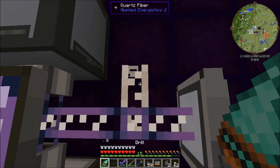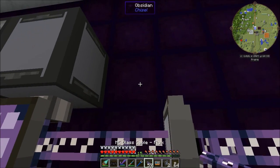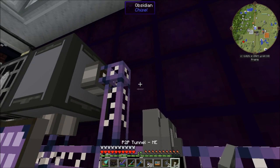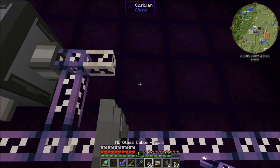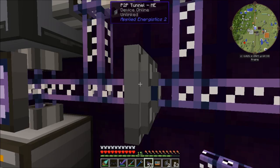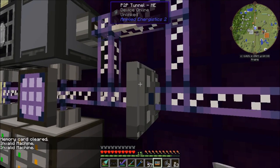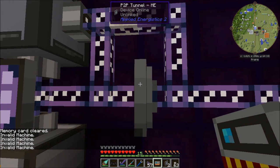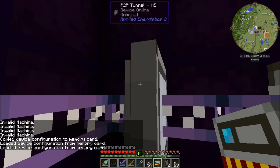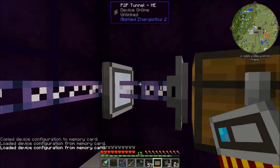Let's break this quartz fiber because this isn't working properly. We'll connect this up here, put a piece of quartz fiber there, and put a piece of glass cable there. Now the devices are online but they're unlinked.